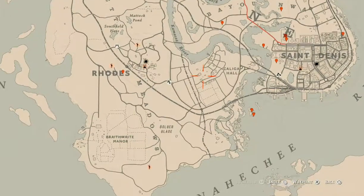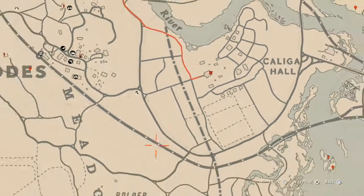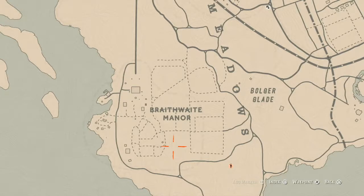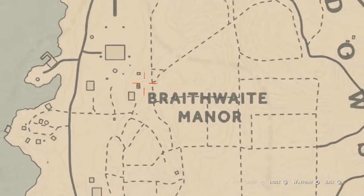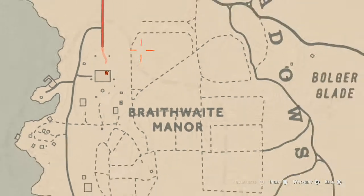Right here on this back porch or back deck you will find a New Guinea Rosewood hairbrush, which is a family heirloom. Inside the Braithwaite Manor mansion, right about here, you guys will find another family heirloom which is upstairs in one of the rooms with a chest at the foot of the bed. Inside that chest you will find a Cherry Wood comb, which is also a family heirloom.